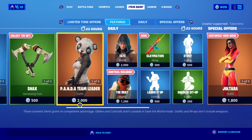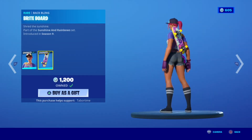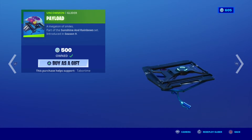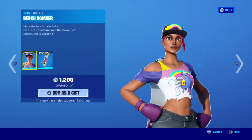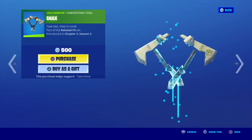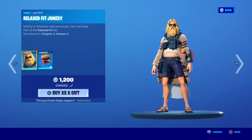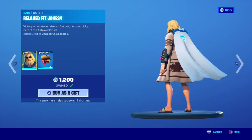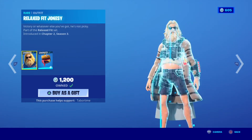We got a new wrap — I'll get to that after. Beach Bomber is back, Bright Ball Bucket payload glider, Bright Stretch — very cool. Snacks pickaxe, which means Jonesy is in the item shop.